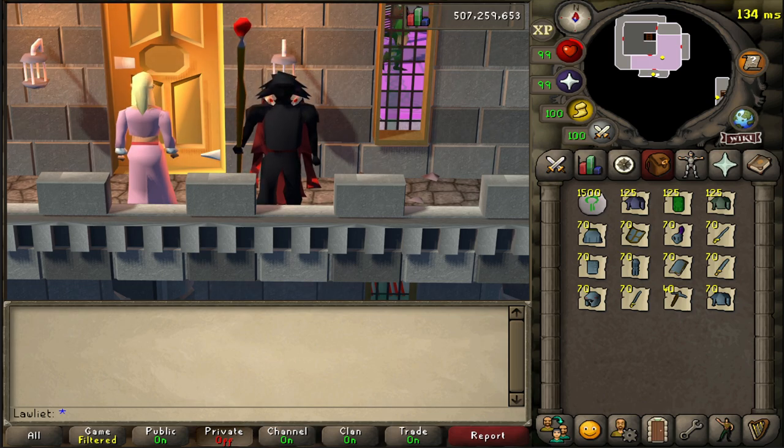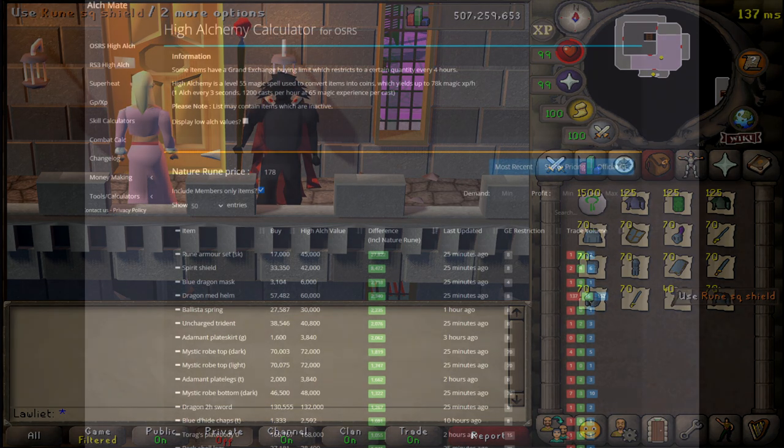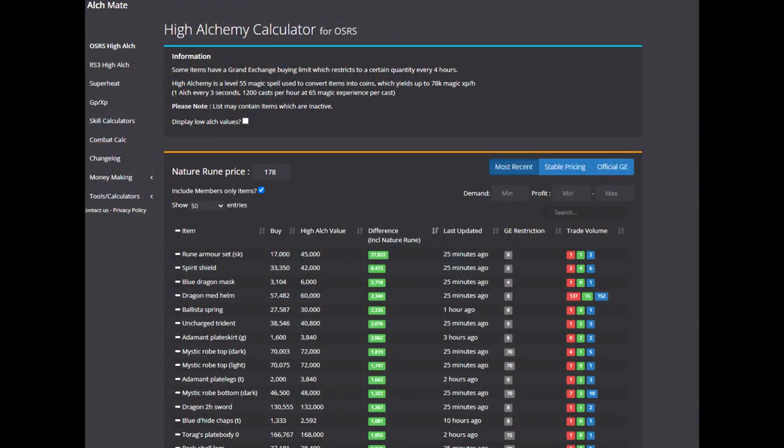That's going to be the thing with this money maker. Even though it is good money and good XP, you will have to do a little bit of homework and figure out which items are actually profitable, because sometimes these items are actually selling for more on the GE than their high alch value and at that point it's not even worth it. So make sure you get these items for a good price. I suggest leaving an offer in overnight to buy all of your alchables. Then in the morning you'll have a bunch of items to high alch, and the money you make from high alching you can put back into buying more items.